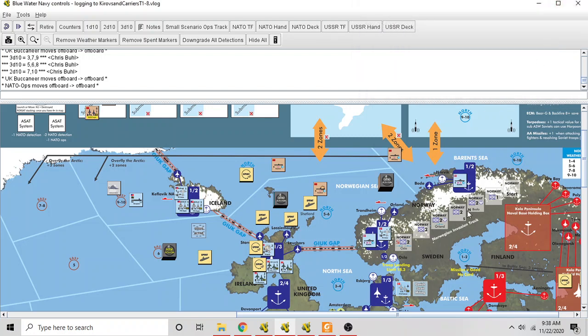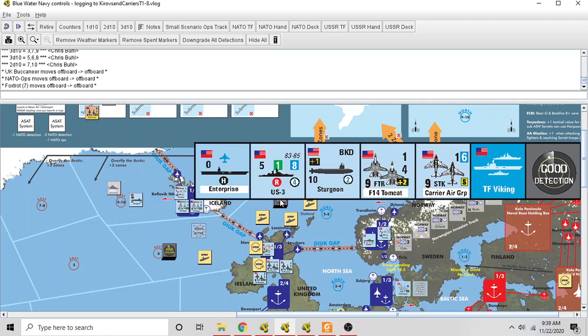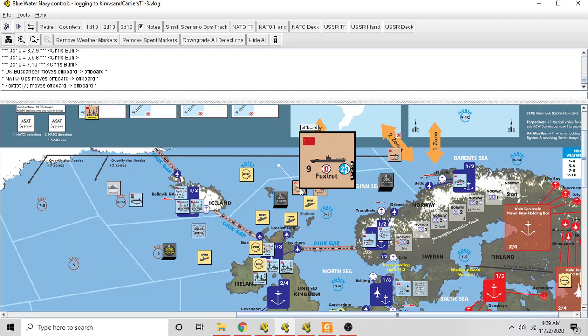The Soviets don't have a lot left. They decide whether to use the damaged Foxtrot before it gets wiped off the board or get the healthy Foxtrot into the fight — they go with the healthy Foxtrot, moving it down to take a shot at the American task force. The Foxtrot would normally roll four dice plus one for the target task force having good detection on it. However, this is a diesel sub attacking a fast task force, so it loses two dice — the five attack dice drop to three.